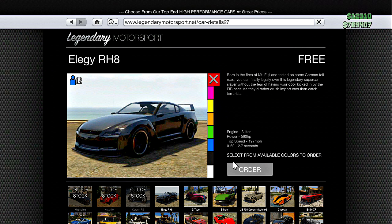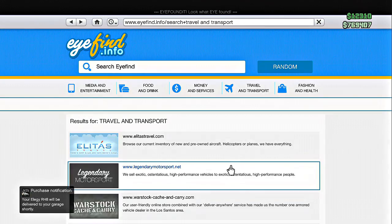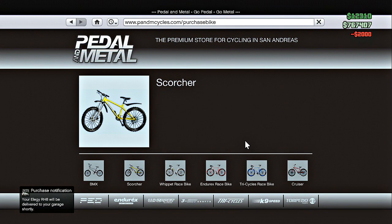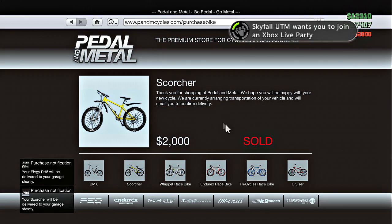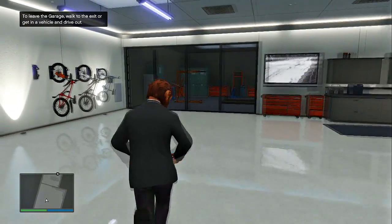So I picked the red, and then after that, you guys are going to be very fast, very, very fast, and quickly go to where you buy the bike at that website and quickly order the Scorcher. Now, whatever color you picked on your Elegy, if you guys do this quick enough, your Scorcher will be the same color. So instead of it being the same old color, when you guys go to your garage, it should be the color of the Elegy.